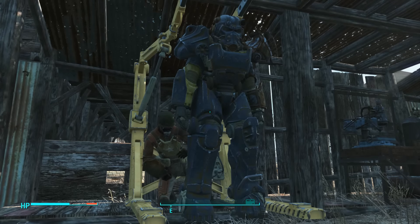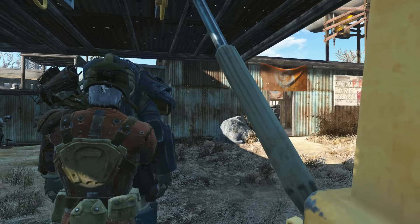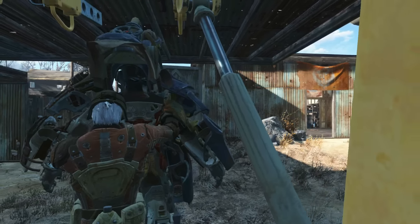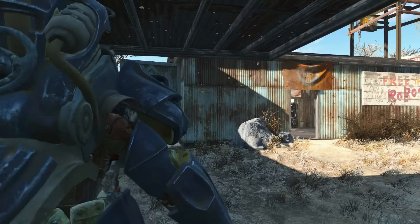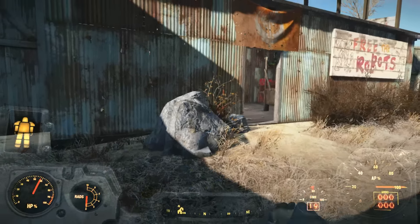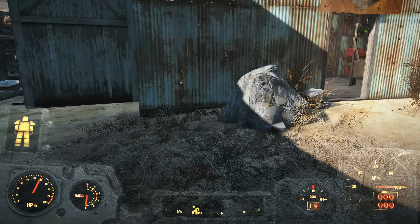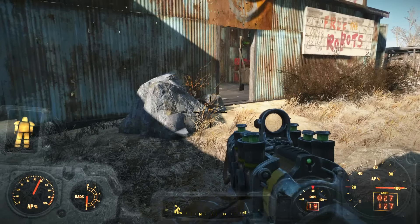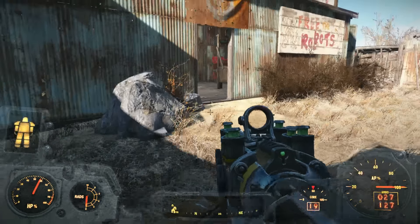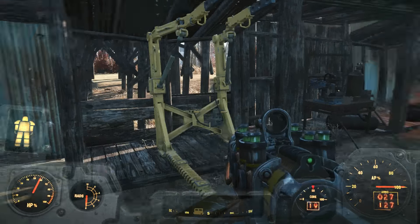Let's see if we can use unarmed weapons in power armor — particularly the knuckles and the power fist I got from killing the behemoth in Swan Lake. You can use unarmed as a weapon in power armor, but you cannot use the unarmed power weapon. So if you actually want to fight unarmed you can, but otherwise that's not too much of an upgrade. Back to going to Diamond City.